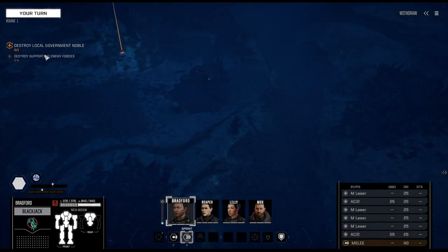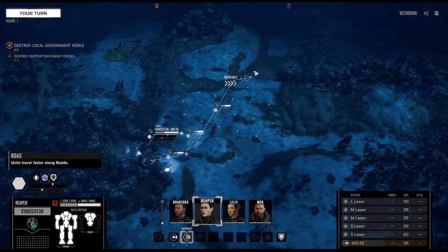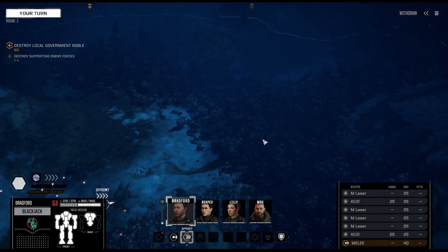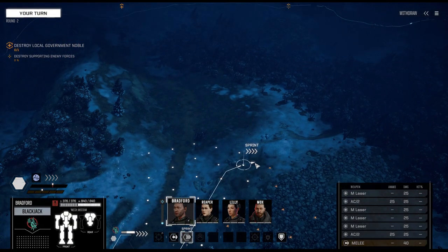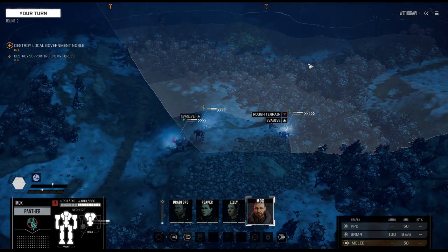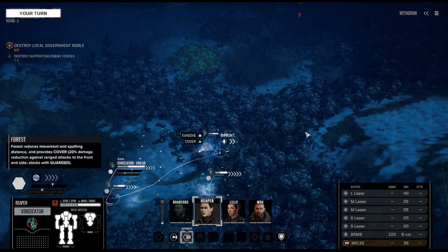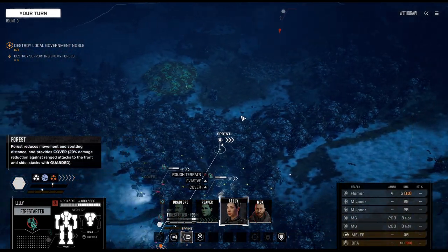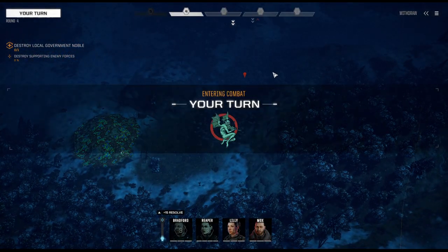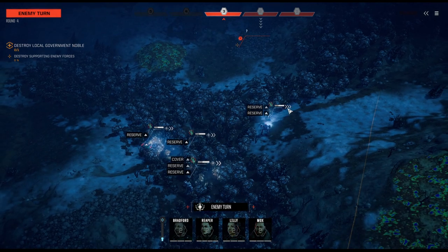We've got a target here — potentially the local noble — and there is a supporting enemy force. Let's start with the supporting force. One thing I learned in this game is never take the direct way, because that's usually what the map designers assumed you would do. Instead we're moving alongside the very edge of the map, abusing our first turn where we have quite a few extra blips.